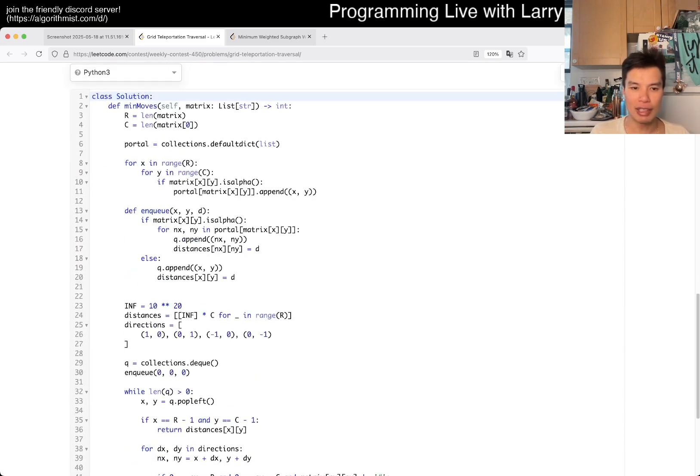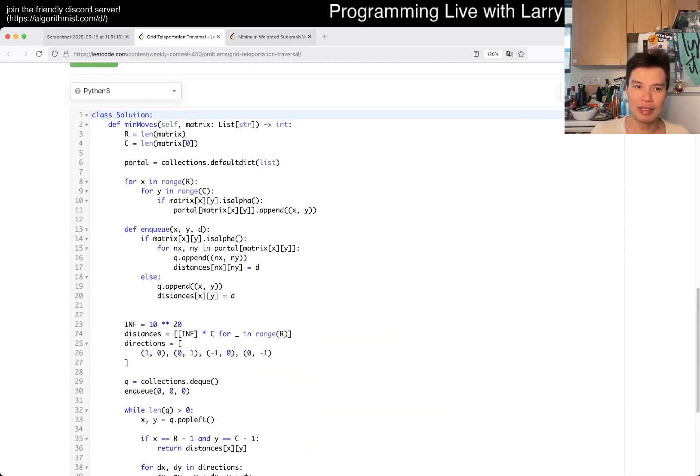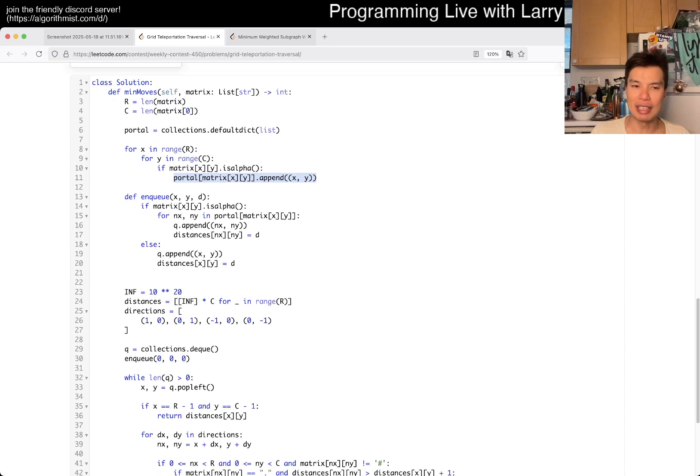There are a number of ways to implement that, but as long as you do it that way, that's fine. The way I did it: using a first pass, for every cell that is an alphabet character, I put it on a list. Then I have an enqueue function — if it's an alphabet cell, we look at everything in that portal group, and we update both the queue and the distance. The distance part is important because any time you go to cells adjacent to the other portals you can teleport to, you instantly branch out and visit all the portals at the same time. The distance tracking is key, and otherwise this is just standard BFS.